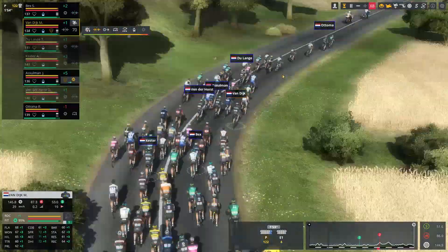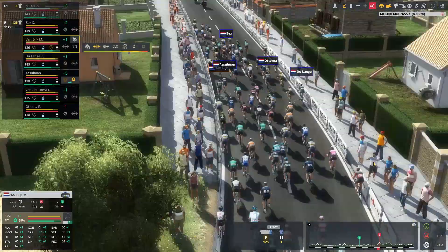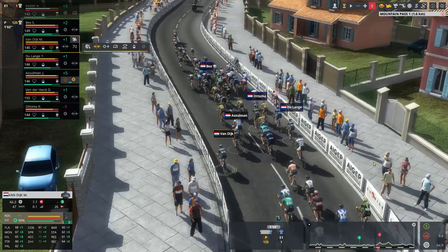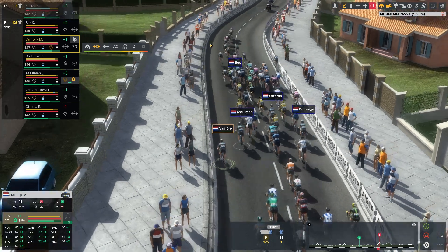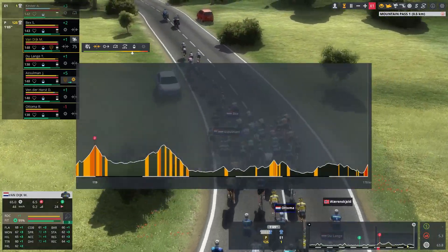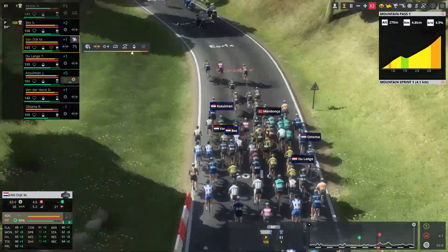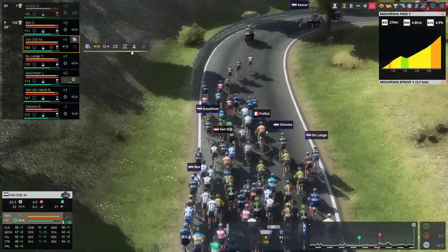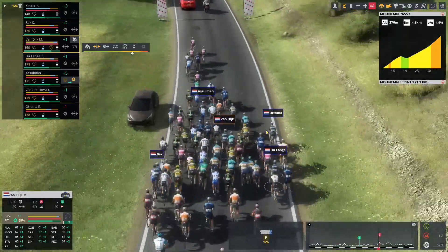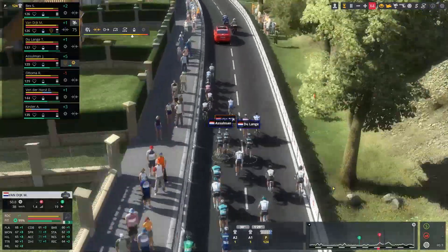There are four escapees up front, about two minutes ahead with 140 kilometers left to go. It looks like the escapees are already dead - just a matter of minutes before they're caught. The third category climb will do that job. Let's take position up front though. The AI will be set to hilly stage so it'll be pretty brutal. It's going pretty hard but not blowing anyone up, so we should be able to hang at 75 and save some energy.